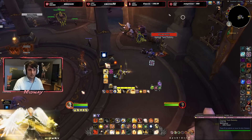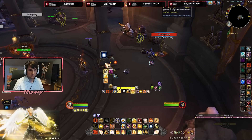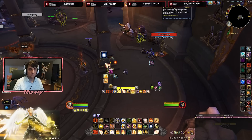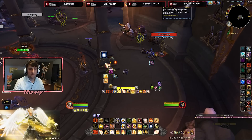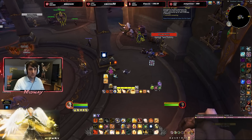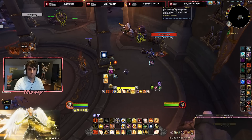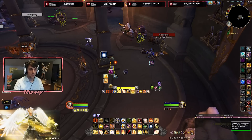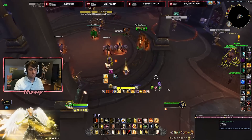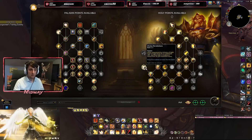If I use Holy Shock on myself, the Glimmer is gone from the ally, and I should now have the damage reduction from having Glimmer on me. There we go — our damage taken is reduced by 16% according to this tooltip. Since I can't have more Glimmers up because of this single-target talent, I just have this 16% damage reduction on me. If I had a second Glimmer on an ally, it would split to 8% on each — pretty simple and very, very strong.